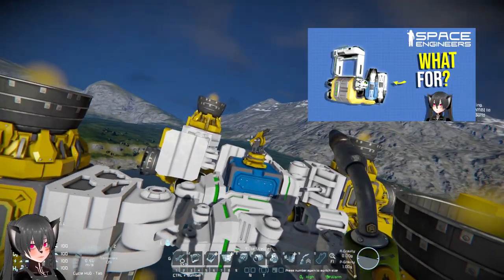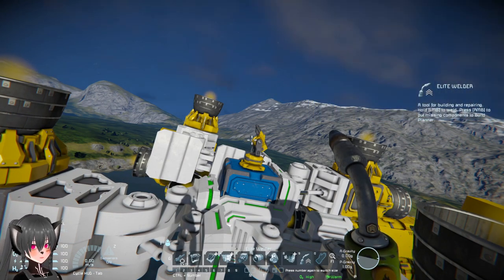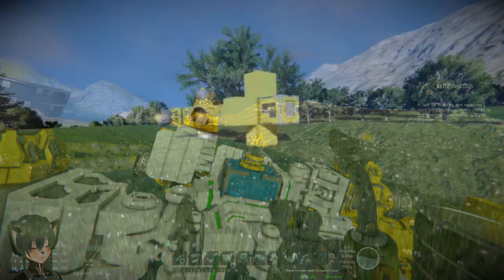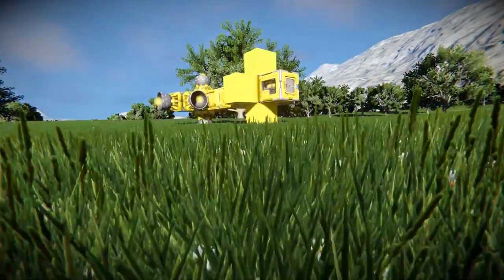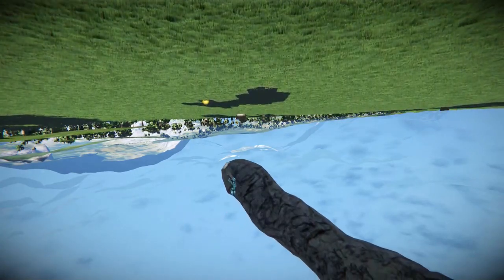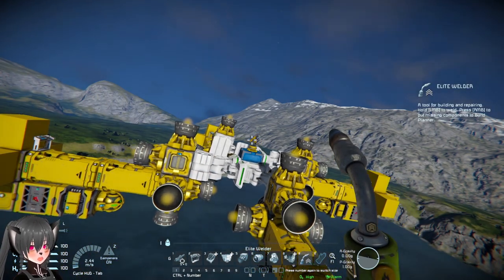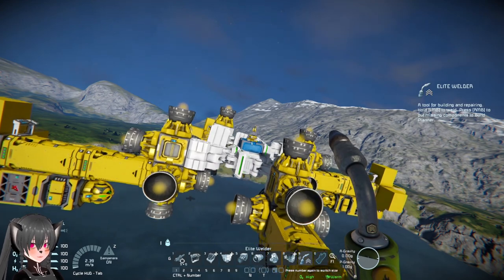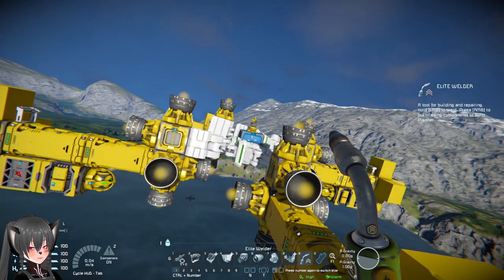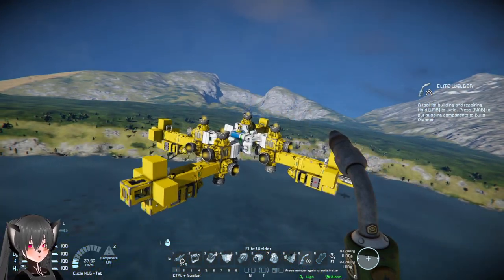I've explained how to best disable AI defense systems on planets in another video, because with almost everything you put on planets or moons, getting a hydrogen man or drill from underground is always a risk — there's very likely to be blind spots or ground interference. Using this balloon method, you can eliminate a lot of the risk of having defensive systems on planets, which makes them a lot harder to disable.